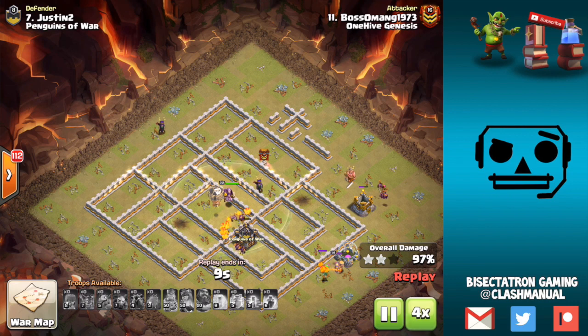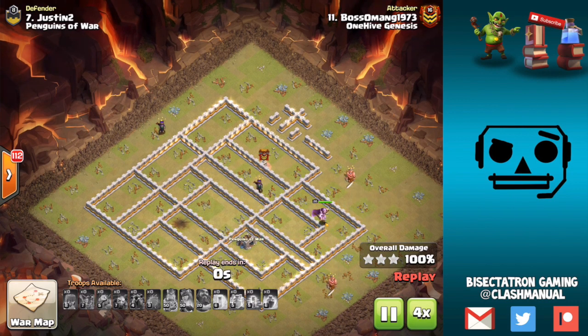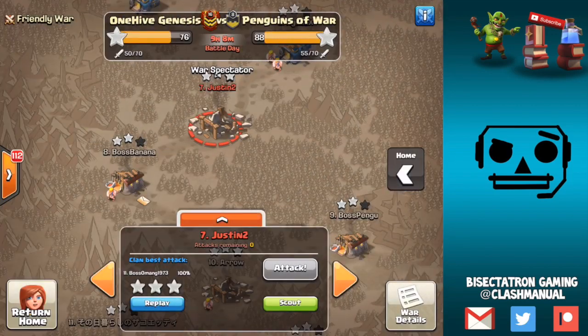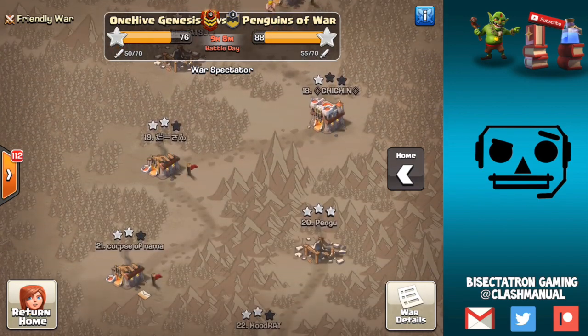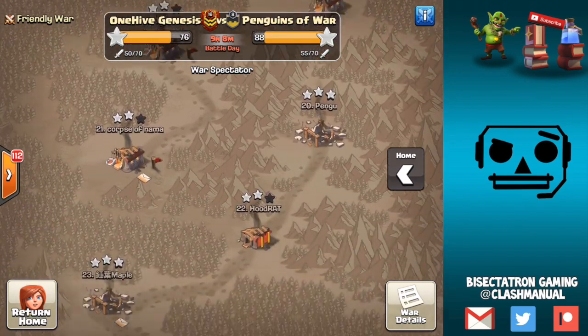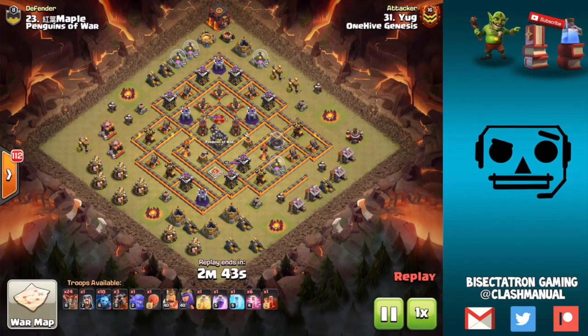All but one of the Balloons went down — good stuff. That was the only Town Hall 11 replay we're taking a look at today. As I've said in the past, Town Hall 11 and Town Hall 12 are both very similar — you just have the Town Hall being a defense as the only real difference. So that can often require you to use your Heroes or your Warden's Tome to deal with the Town Hall on a Lalo attack.